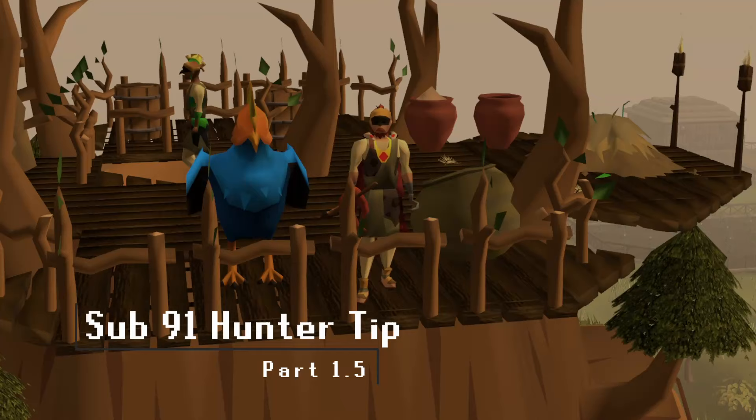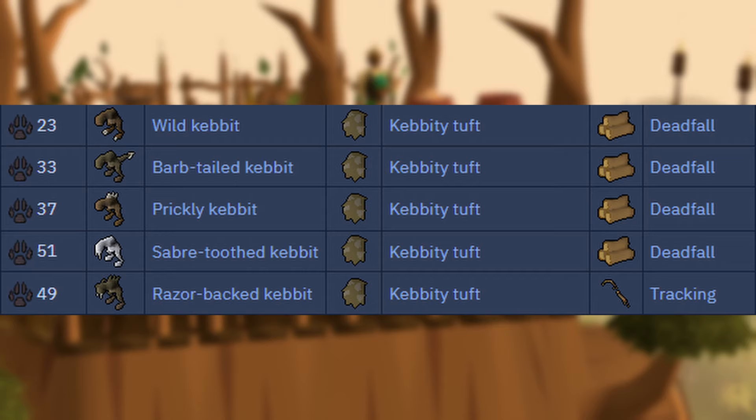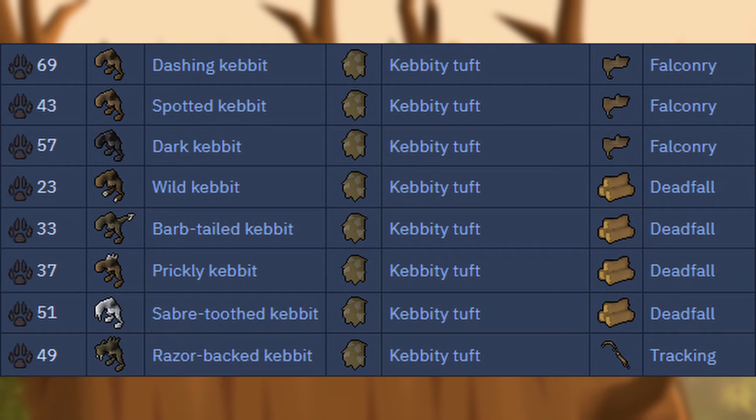Here is a bonus tip for those who aren't yet level 91 Hunter. Some of the worst rumors you can be assigned are Kebets - most of them are deadfall, some are tracking, and all are bad. Well, almost all of them. This is where falconry Kebets can save the day. Using the same principles about blocking rumors, you can block or store a falconry rumor with a Novice or Adept Hunter for the times that you could be assigned one of the slower Kebets.